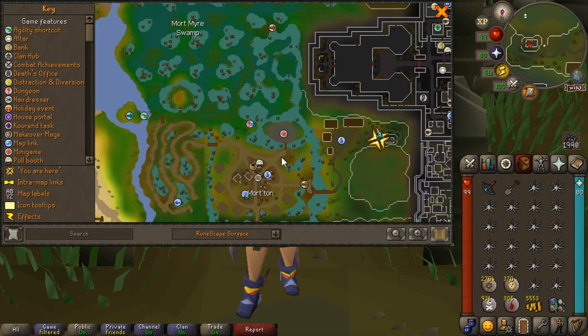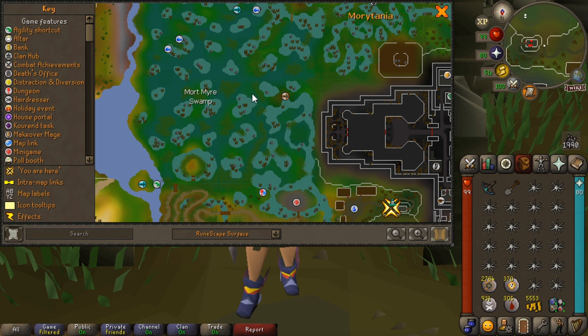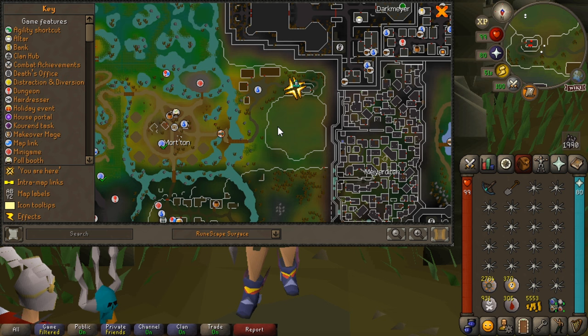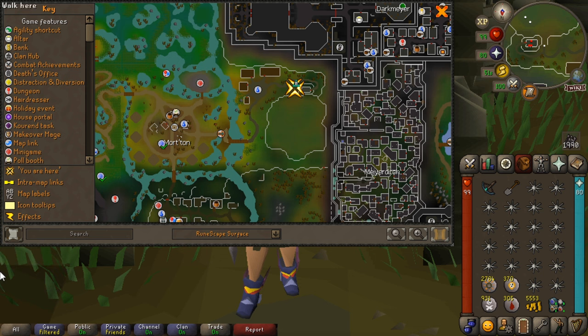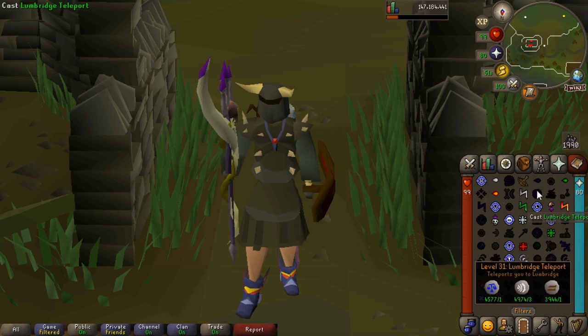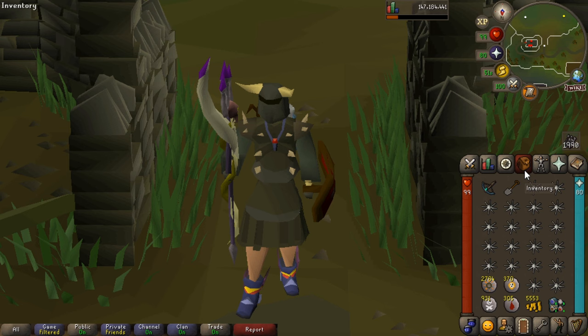I used to use the BKR Fairy Ring and then the rowboat — that was quite good. But once you start getting into the rhythm of it, I would recommend getting the portal built in your house, especially if you're doing bingo events. In my rune pouch I have a home teleport, and I also have a Camelot teleport to quickly get to a bank. Rings of Dueling are really good for teleports to a bank. Glory to Edgeville is a good one too.